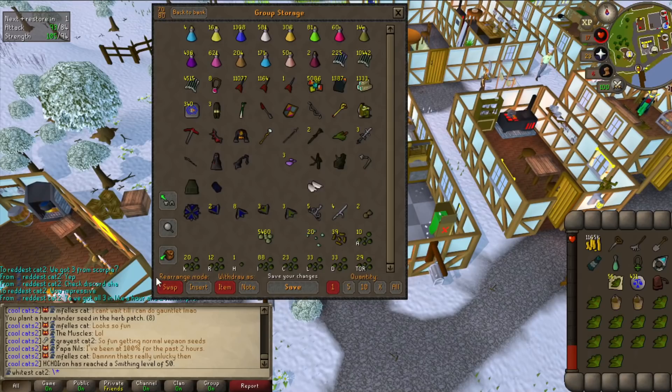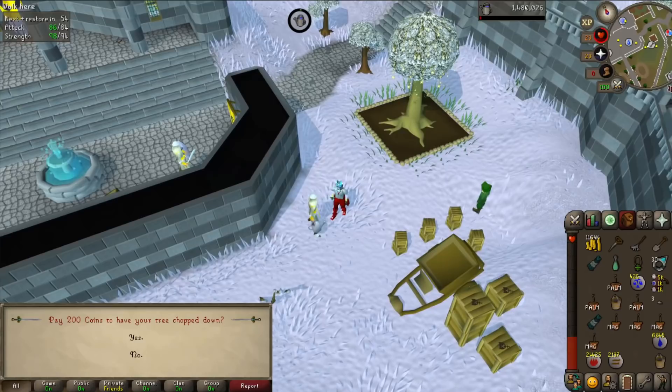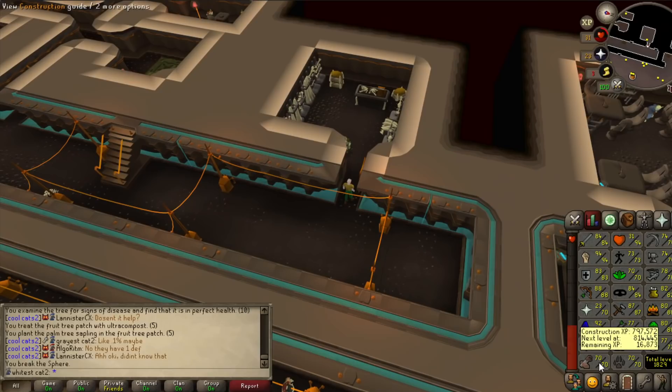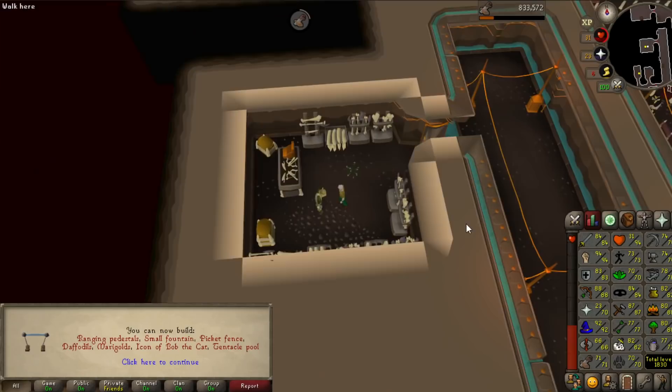Look what we have in storage when I wake up today - three odium shards! Apparently they spent one hour and 20 minutes at Scorpia and got three odium shards. The statistics eventually evened out - we didn't have to spend eight hours at Crazy Archaeologist for only two shards like last time. Now we're missing three shards from the Chaos Fanatic. 77 farming has been achieved! Every day I do one farm run with trees.